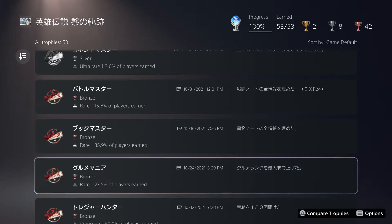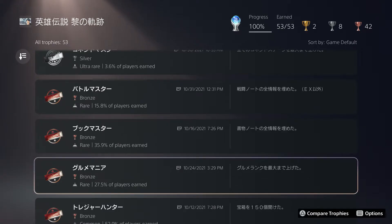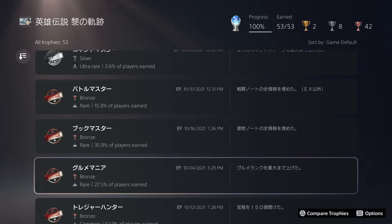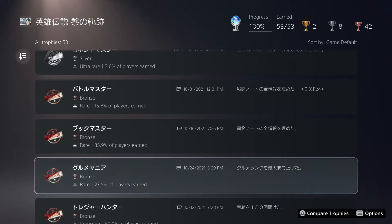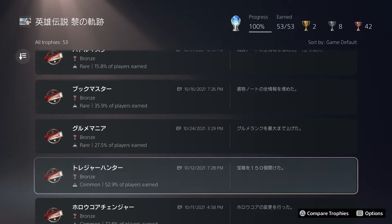Gourmet Master requires reaching maximum gourmet rank by eating and drinking items. The game marks eaten items with a red check mark, and there are more than enough food items to hit the highest level. Treasure Hunter only requires 150 treasure chests, which is not even half of the total — you can reach that roughly halfway through the game. There's also a treasure hunter ability early on.